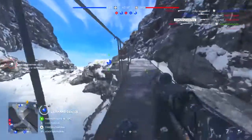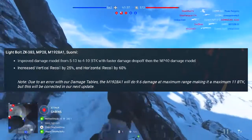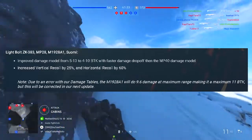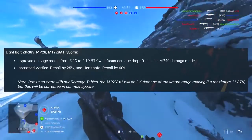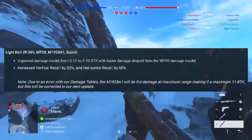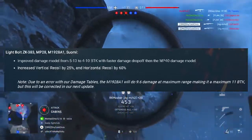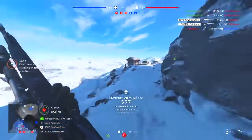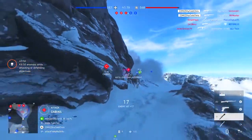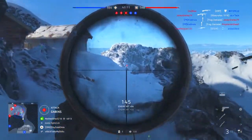The next change applies to the ZK again, the MP28, the Tommy Gun, and the Suomi with the light bolt attachment. The damage output model has now changed from 5 to 13 bullets to kill to now 4 to 10 bullets to kill, with a faster damage drop-off than the MP40 damage model — which is a huge change because the SMGs are really kind of crap after this update. To balance this, they have increased vertical recoil by 25% and horizontal recoil by 60%.